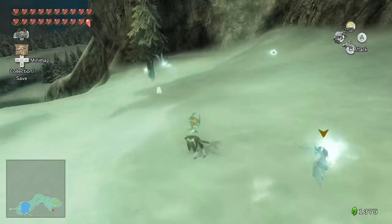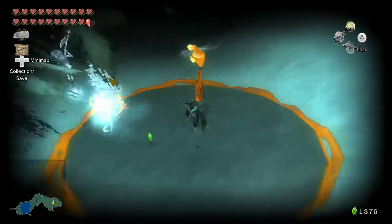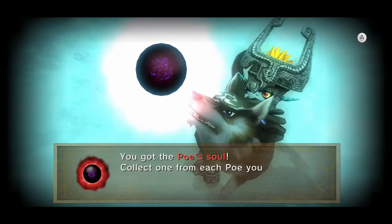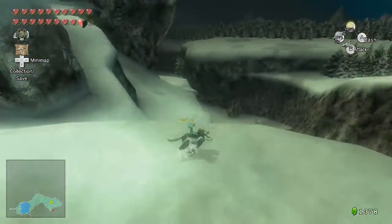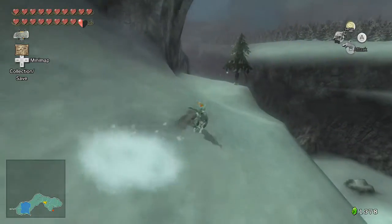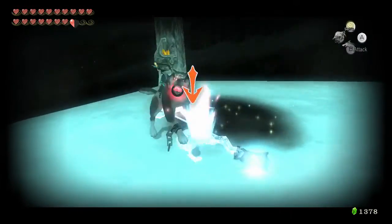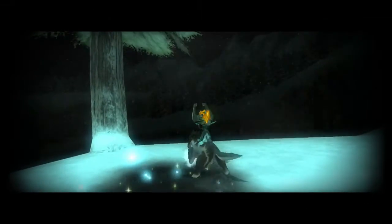We're now in the mountains on our ascent, where there are a few Poes around the area — one relatively close to where we dig to reach where the Yetis live. This area is really annoying to get through because of all the ice enemies. That's one Poe taken care of, and the next Poe is actually within sight — just jumping off the cliff. There's also another Poe right by the area where we can dig. That grotto contains a bunch of ice enemies and a chest with 100 rupees.